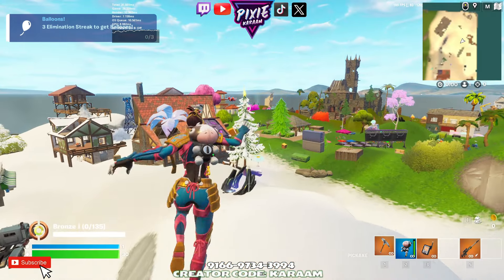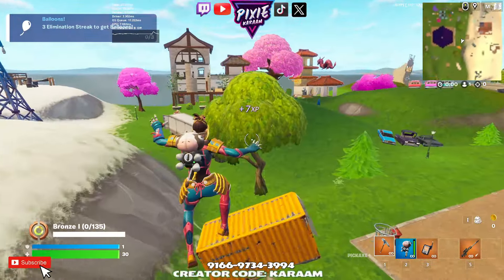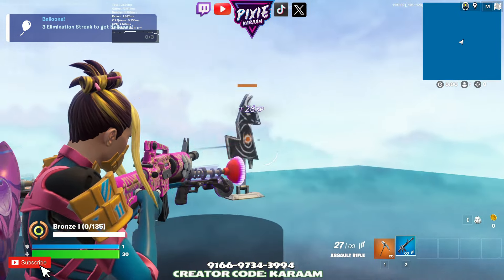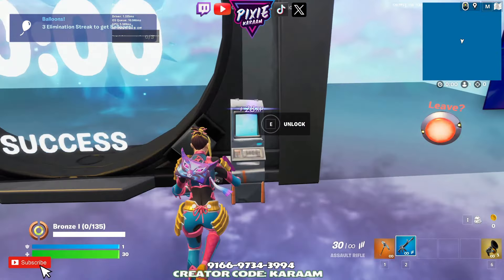We'll all spawn in different spots on the map. Be aiming for this yellow container — you're going to jump on top of it and wait out the timer. Go get yourself something to eat, or eliminate these targets, grab yourself a grappler, and I'll catch you in a sec.